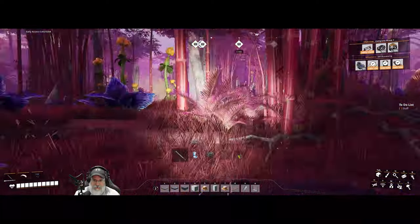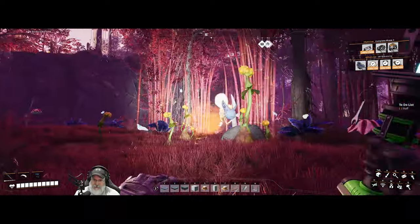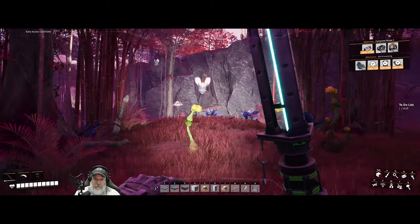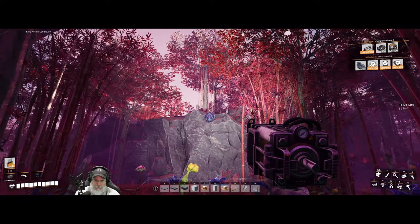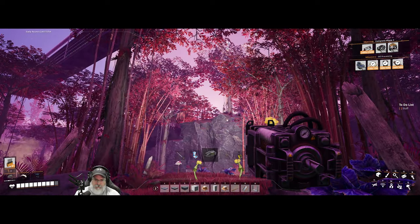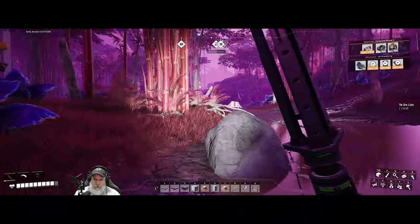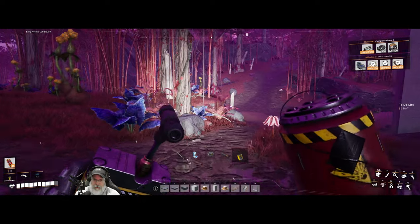Okay, we got bad guys already. Looks like we got a bee pod — some people call these guys flies. They kind of look like horned flies. There's a purple slug over there too, but there are two of these things. Let's back up a little bit and see if we can shoot those guys down. There's one down. Come here you bastards — oh my god, there's a lot of them.